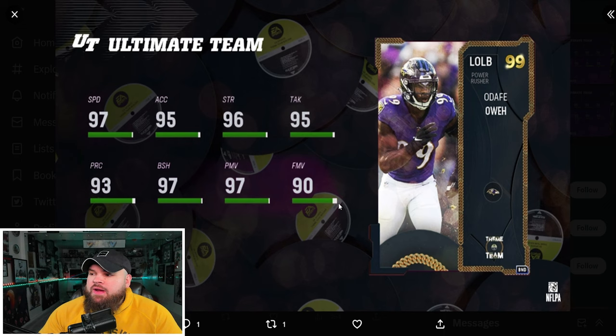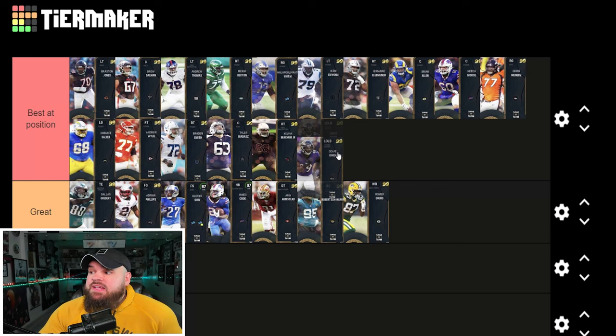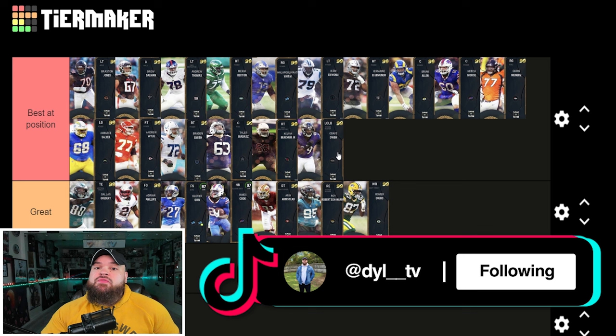Right after that we get Odaifa Owe — this card is actually amazing. He can be up to 99 speed with the Sugar Rush strat card, amazing block shed and power moves, and pretty good finesse moves. For left outside linebackers they could get 0 AP edge threat, or 0 AP secure tackle or tackle supreme. Situationally I think he is the best left outside linebacker in the game — he'll play like a better Mike Evans. For me he is going best at position, one of the best left outside linebackers or rushers in general.